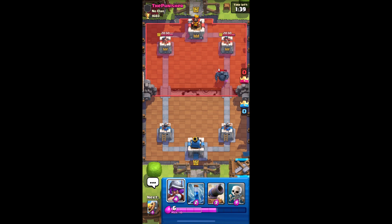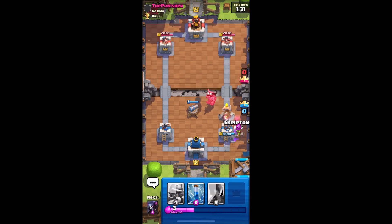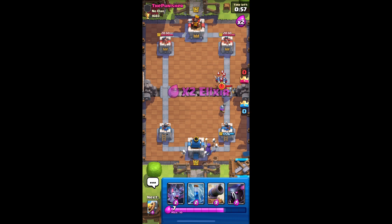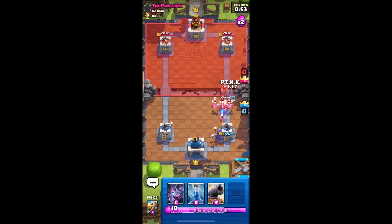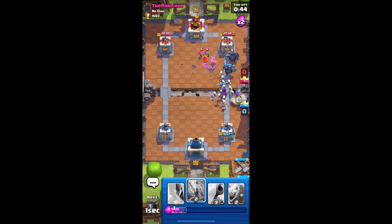I guess we can play cannon here. Barbarian barrel - I missed one goblin. I've got this under control, only lost a little bit of health. We still have this, we didn't lose yet. I guess I have to play musketeer in the back. He's playing wizard. I'll play witch. I'll just PEKKA - put bats, then skeleton, then another musketeer. PEKKA trading hits, that's alright - and the PEKKA should die. Nice.